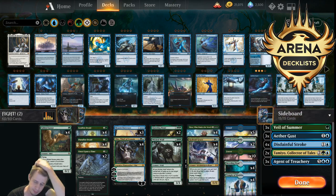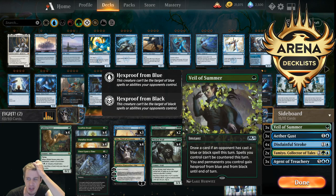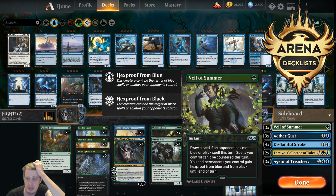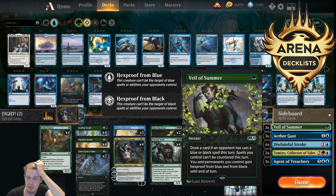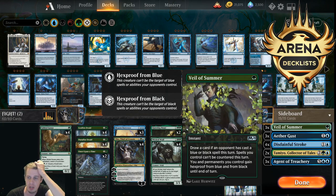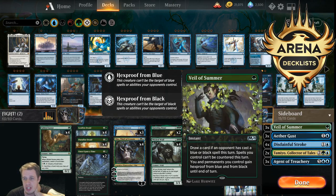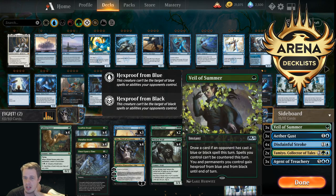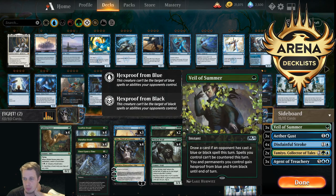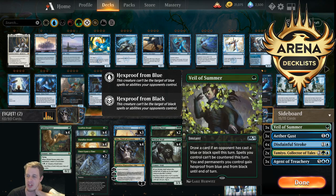In the sideboard, we have Veil of Summer — decent against Thought Erasure, although a lot of the Thought Erasure decks also have Teferi Time Raveler, so it makes it a bit awkward. But I still think you want some copies there because they also have Oath of Kaya and Murderous Rider. It's possible you only want two copies in matchups like that. But against Mono Black, I think you want a bunch of them, especially post-board when they have Noxious Grasps. Veil of Summer is the good sideboard answer to their sideboard answer. So Veil of Summer increases dramatically in post-board games. I expect these black decks to be very popular, so I like having two to three copies of Veil in my sideboard.